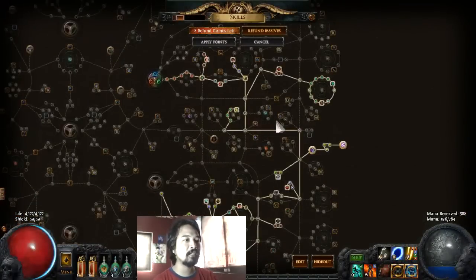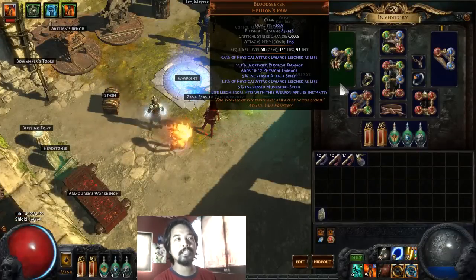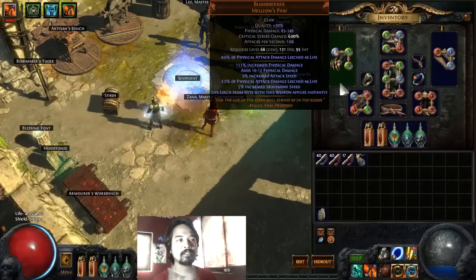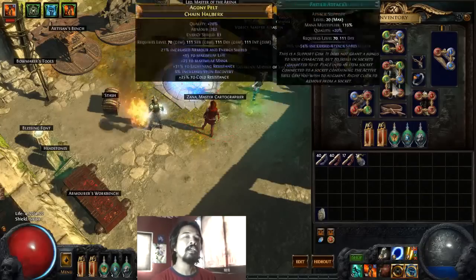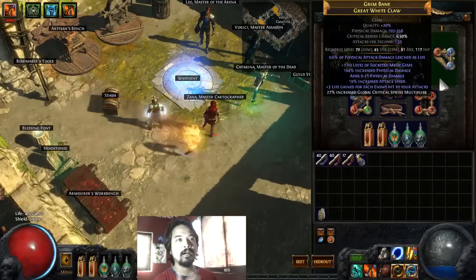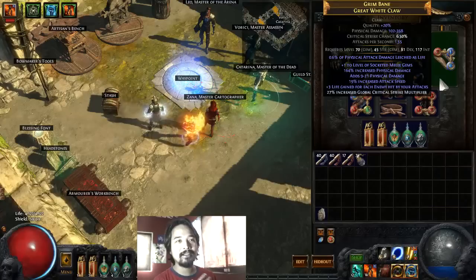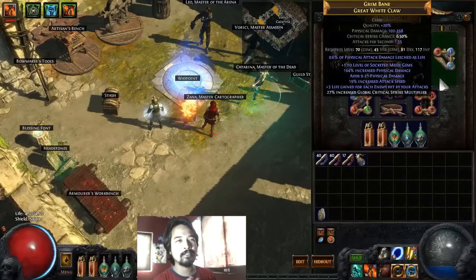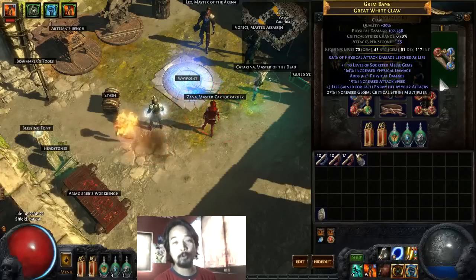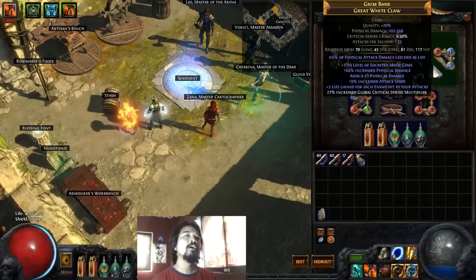Now let's go to our stats and gear set. We're going to be using the Bloodseeker again for this build, simply because I want to take advantage of the life leech that applies instantly with this weapon. Then we're using a high DPS great white claw — back then this was at 300 DPS, but with the advent of jeweled sockets, GGG decided to reduce the DPS on this one to only 258. That's okay — if you can roll some critical strike multiplier on your claws, that's great.